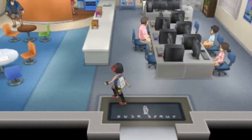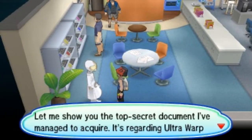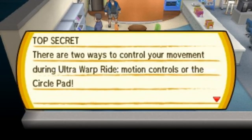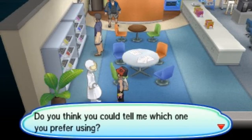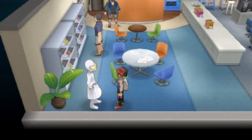Come inside, go to the left, and talk to this Aether scientist. They'll tell you about a top-secret document basically saying that you can use whichever controls you want for the ride. He'll ask you which one you prefer, and whichever one you choose will be set for your game.